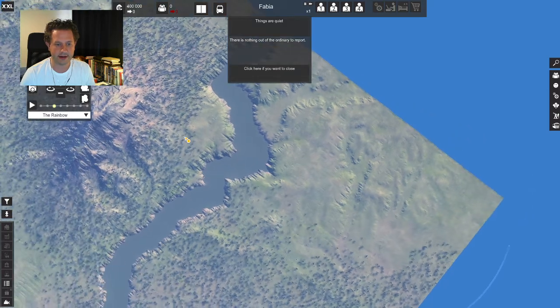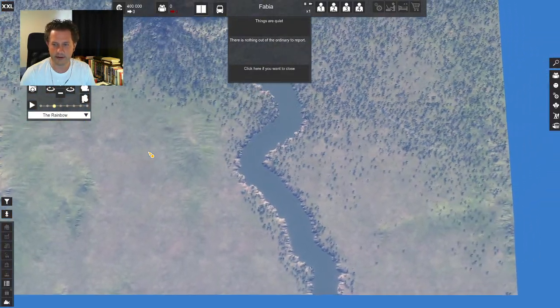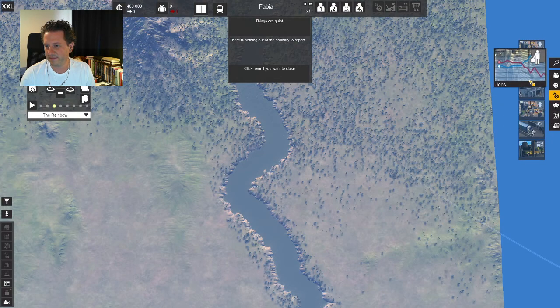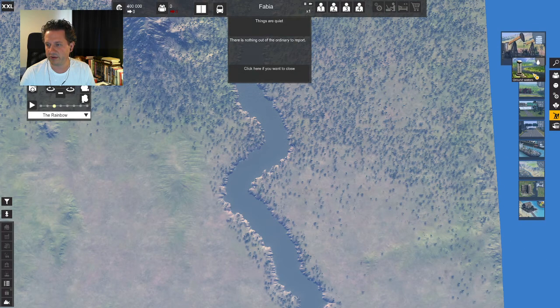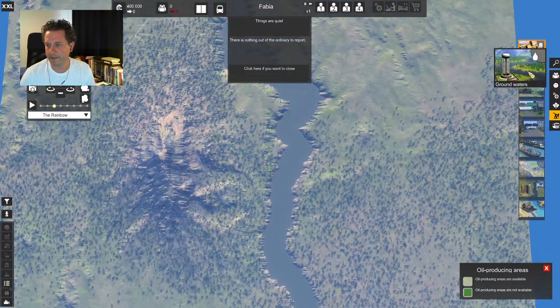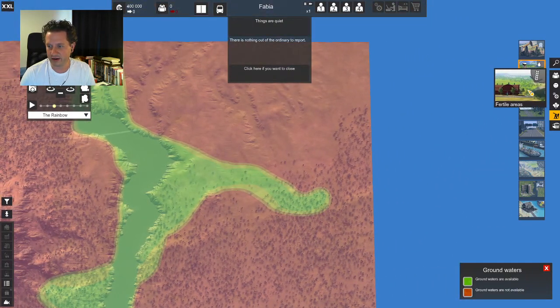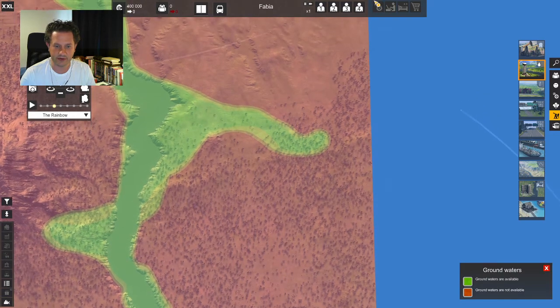Oh my goodness, why is it crooked? Nothing out of the ordinary to report. I want to see environment — landmarks, noise pollution, air pollution, profit, satisfaction. I want to see where the resources are. Do we have oil? I don't think we have oil. Pretty sure we are oil-free in this one. Groundwaters are near the rivers. So maybe this is a good spot to build. Are we near fertile area? That whole side is fertile.